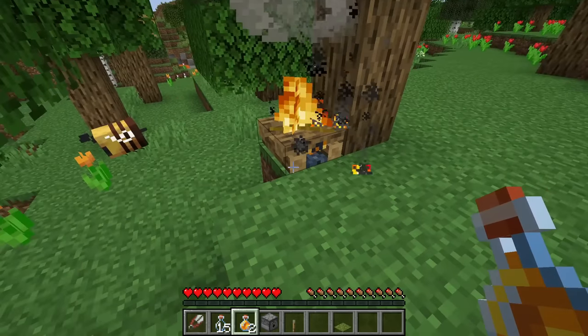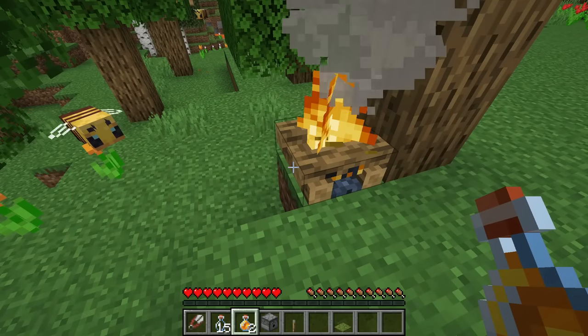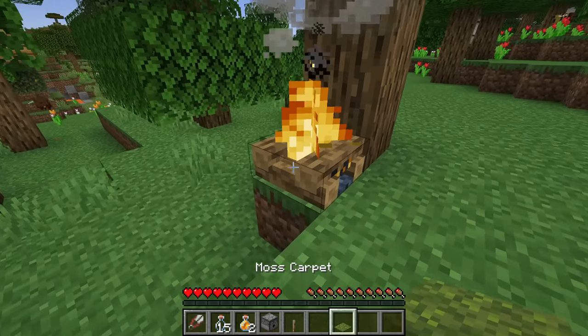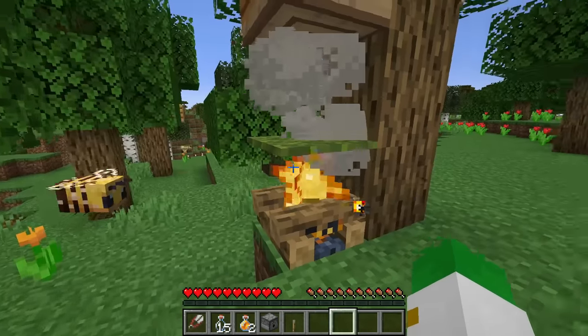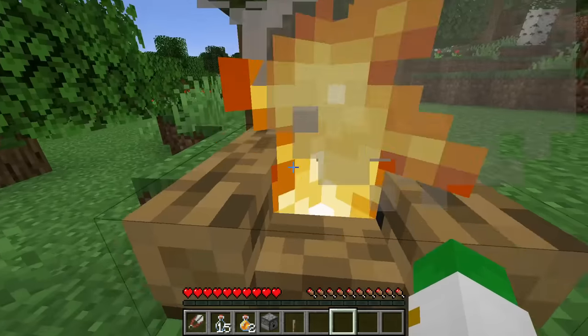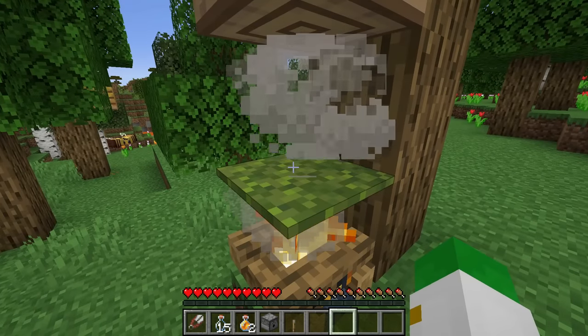Something you should be careful about if you do have a campfire beneath your beehive is that bees are a little bit stupid and they will fly right into the campfire and hurt themselves. So all you have to do is get a moss carpet or a normal carpet, any type you want, and put it on top of the campfire just like this. It seems strange, but it actually works, and that will prevent the bees from flying directly into the fire. And of course, carpets are quite easy to get.